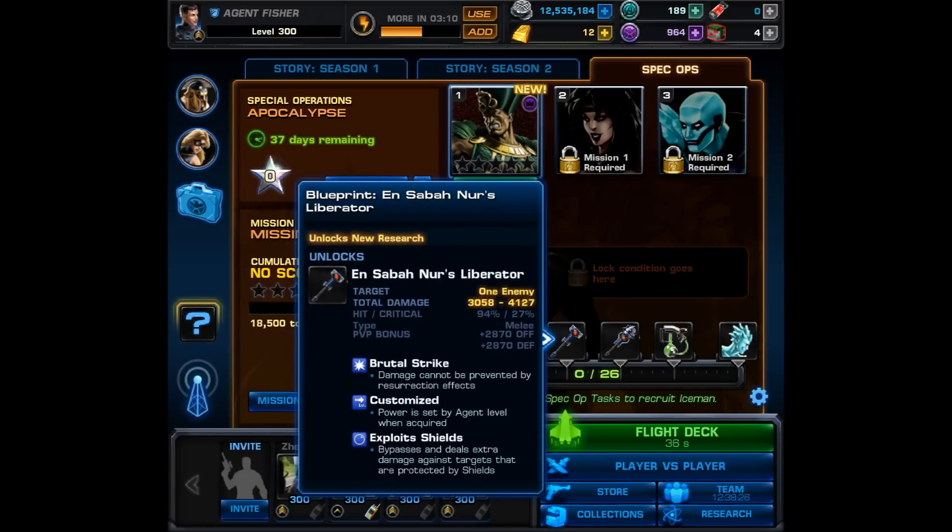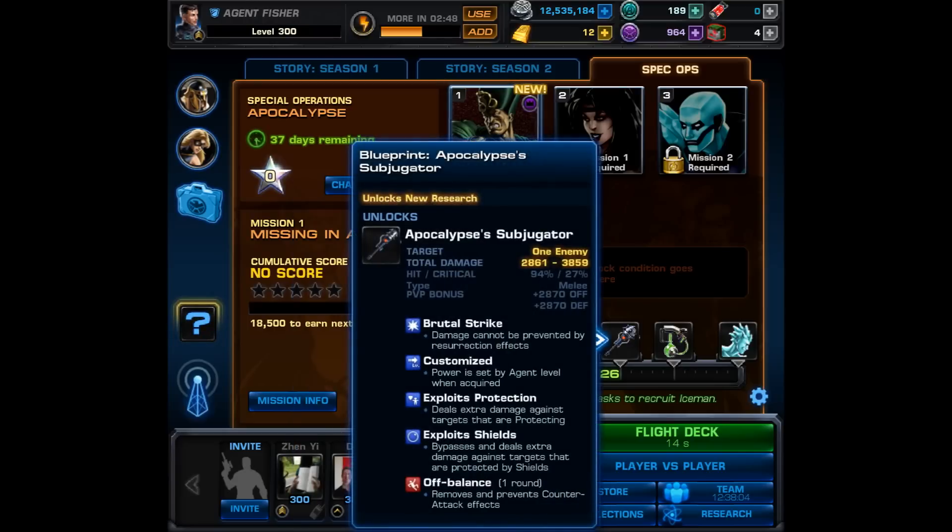Next we have the first weapon on the taskbar and it is called Ensaba Nur's Liberator. This is basically Apocalypse's Liberator and it has Brutal Strike and Exploit Shields. This is a pretty nice weapon — it will definitely help out against someone like Rescue or anyone with Resurrection like Nico, Sabertooth, or Deadpool.